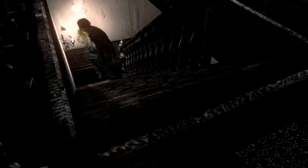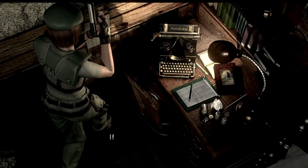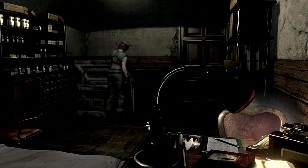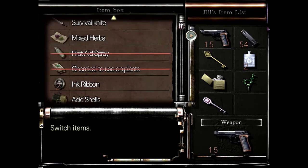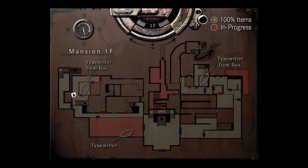Here we are in the other save room. This one will be important if we manage to get ourselves bitten by Yawn. I don't want to use the typewriter — I just wanted to see if there was a file we could read. Nothing we can grab in here by the look of things, but that's fine. We can put away our acid shells because this isn't the super hard survival mode where item boxes aren't linked. I wish I had more open slots but such is life — we'll get to open a couple before too long.